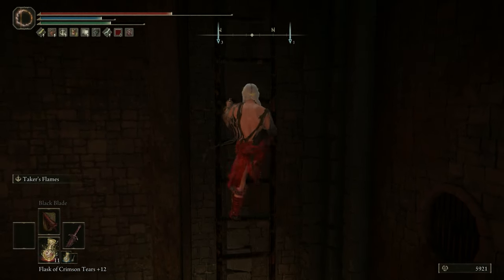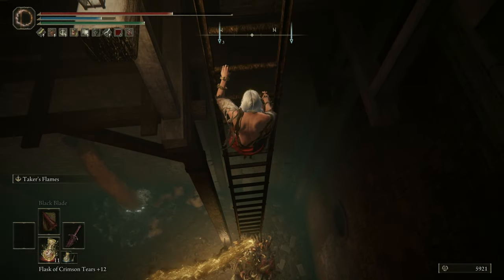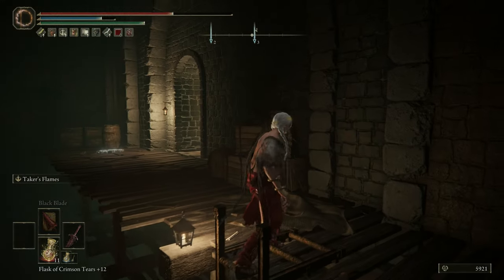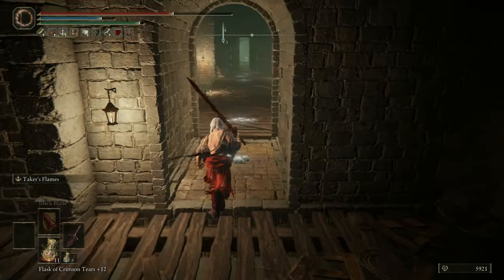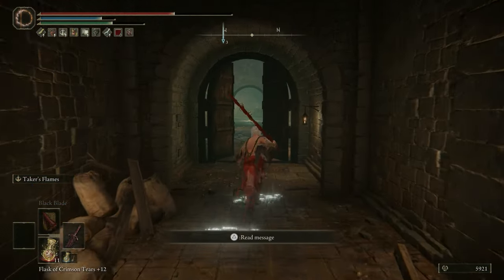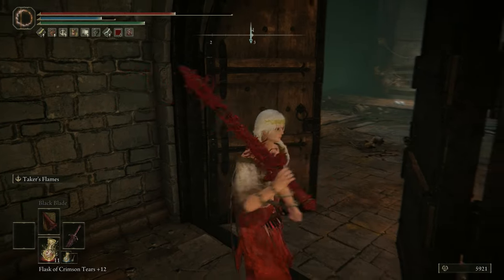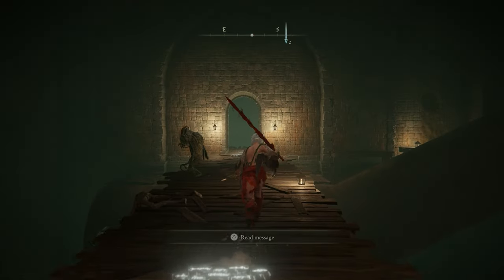You just don't want to get knocked off this ladder, otherwise you may have to kill this guy. He's also going to chase you up the stairs, so be mindful of that. We're going to go to the top of the stairs, and luckily we have a very nice shortcut up here. That door I referenced earlier that should be closed — you can now open this, and this actually leads us to that first site of grace that I talked about.